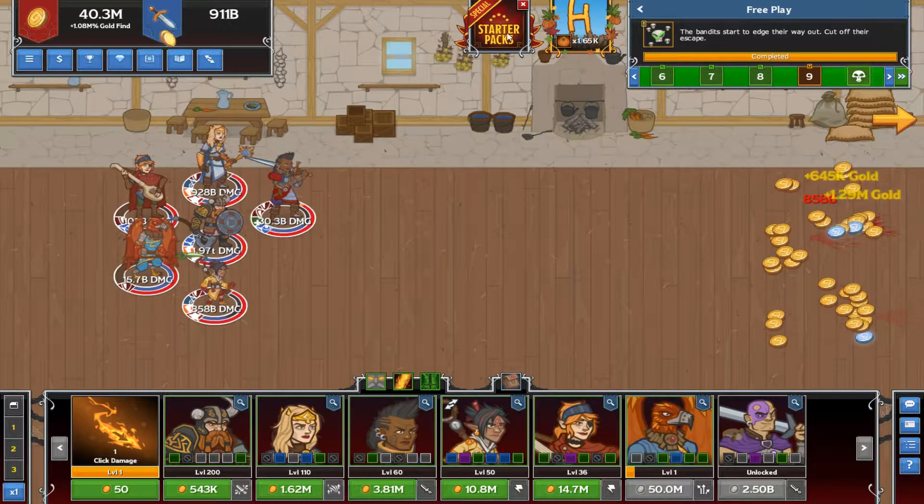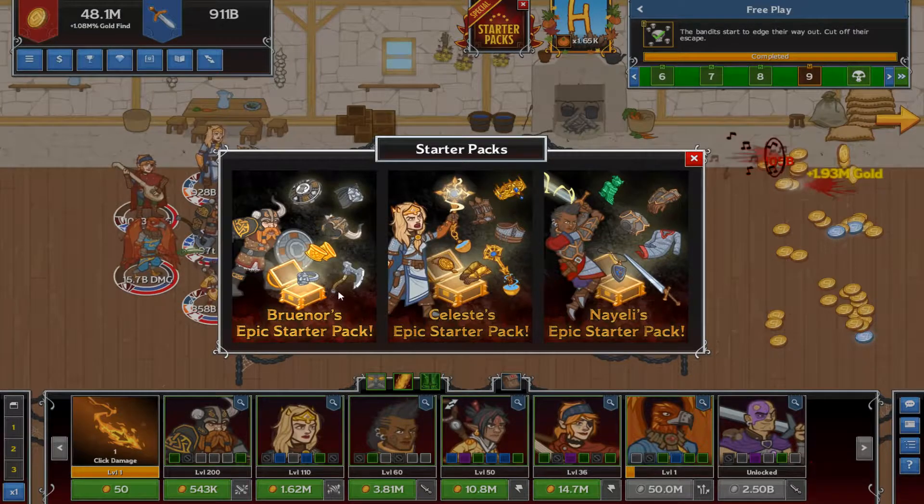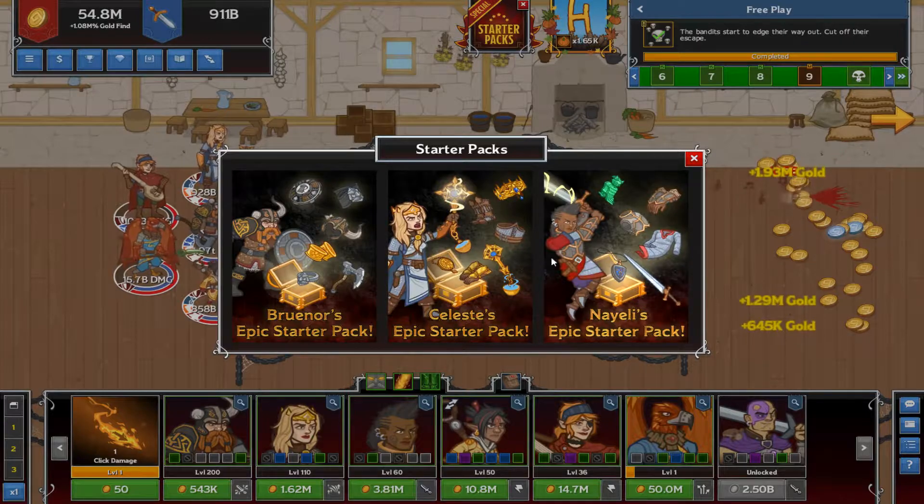Up here you have a starter pack button you can look at. These are also the same DLCs available on the Steam page as well. You have starter packs for various characters and they scale up at $10, $20, and $30 apiece.